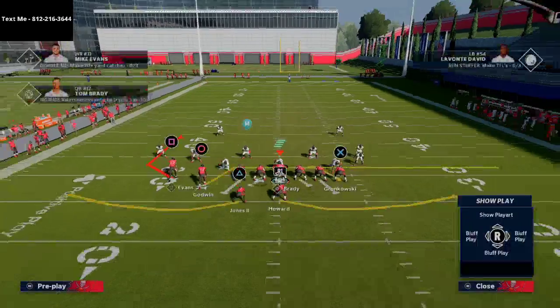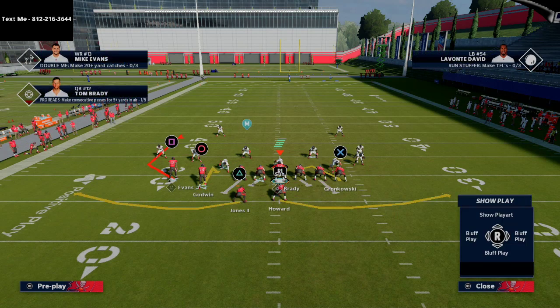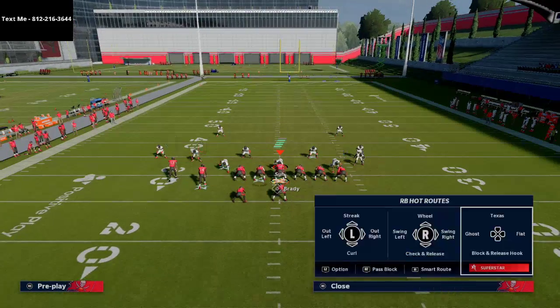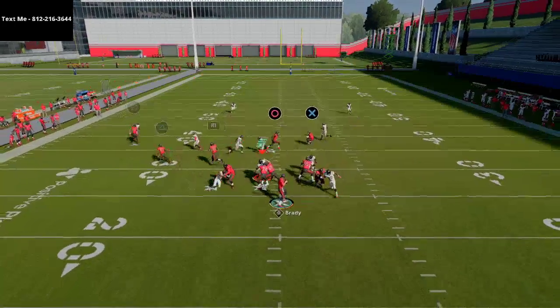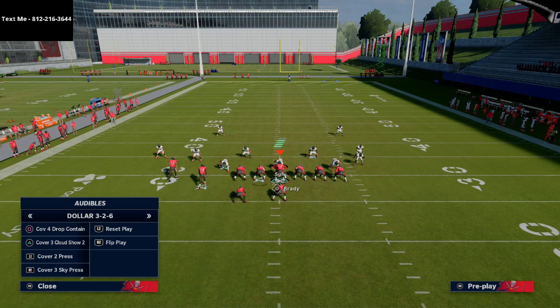If you don't have the ghost route available, just put the backs on little flat routes — the spacing concept still opens up. One thing you can try is taking your tight end and putting him on a streak or a Texas pattern. For example, if I take R1 and put him on a streak, he goes to the left but you can see how that gets into the tender spaces of the zone coverage. This is a very simple dink-and-dunk type of pass you can use.